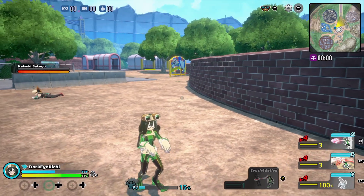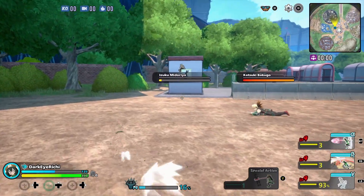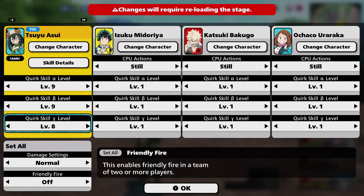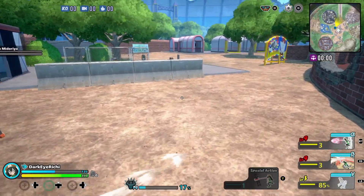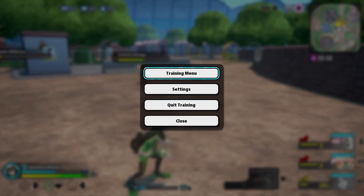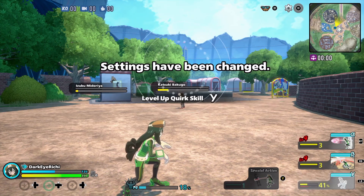Next we got Asui — they reduced the duration of the camouflage effect at levels one, two, and three. Let me show what they mean — the level three duration is still pretty long, I won't lie to you, but I guess not as bad as before. I heard they nerfed her damage too but it looks the same to me.